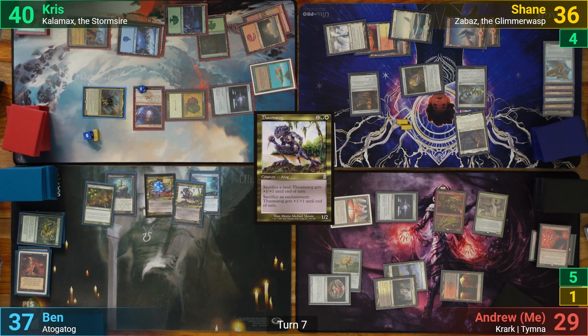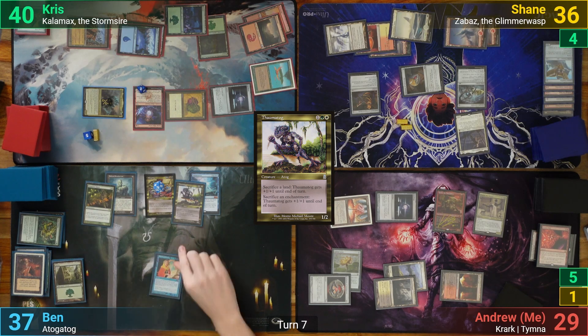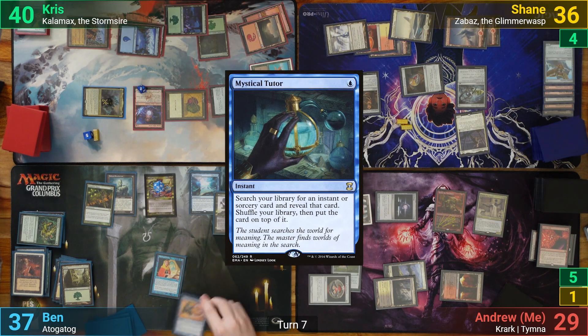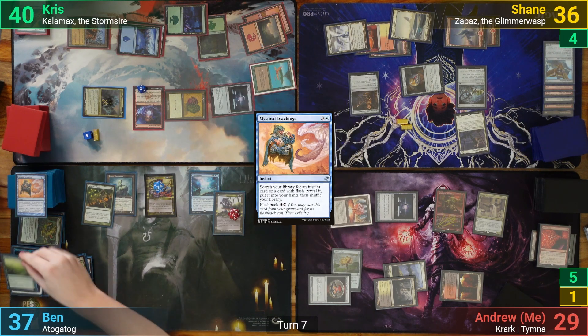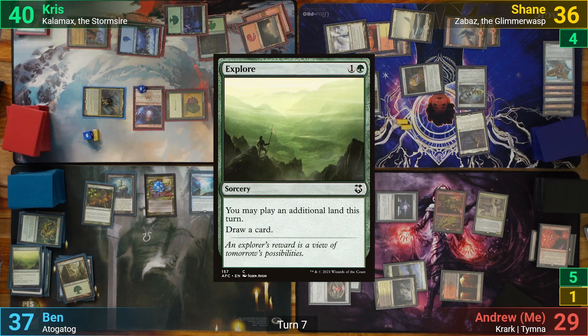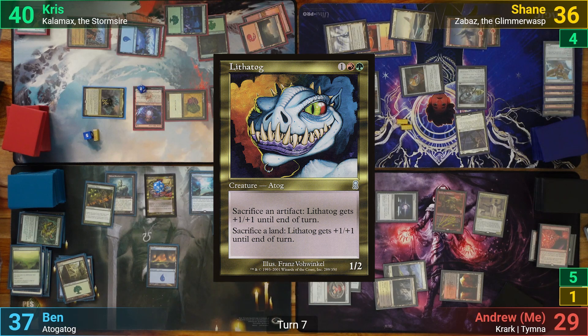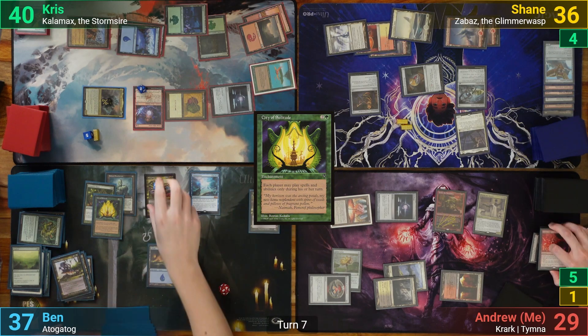He floats his mana before sacrificing all of his lands to pump it. He uses one of the floating blue for a Mystical Tutor and goes to find Mystical Teachings, putting it on top. Ben then casts Explore from hand, drawing a card and getting an extra land for turn. He plays an Island before dropping down a Lithothog. Ben then casts a City of Solitude and sacrifices the Thaumatog to Atogatog, pumping his commander even further.